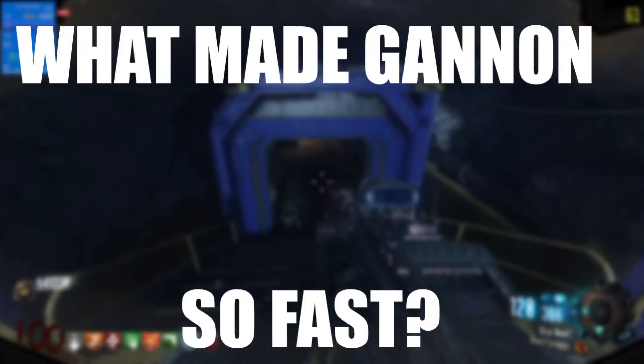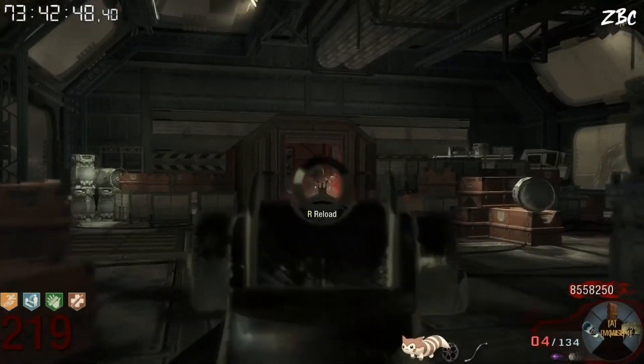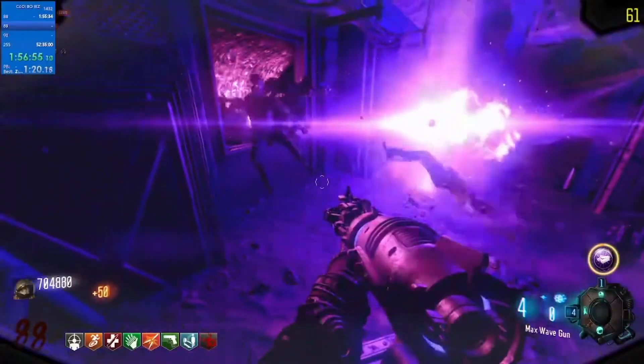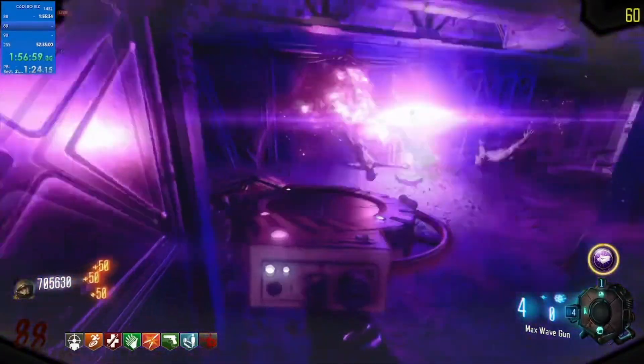We're all wondering what the hell did Ganon do that made him so fast? Did he train in the spawn room like most players do? Maybe he trained in Biodome, or on Mule Kick right next to the teleporter? He actually did none of that — he went straight into tunnel 11 and camped the whole entire time.